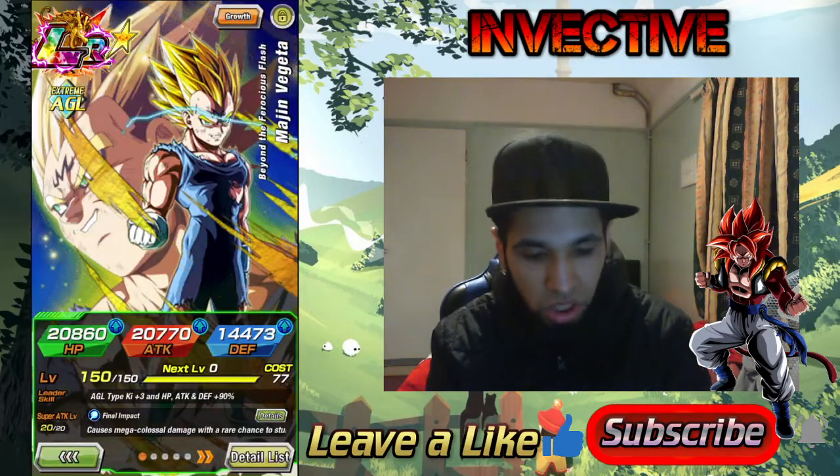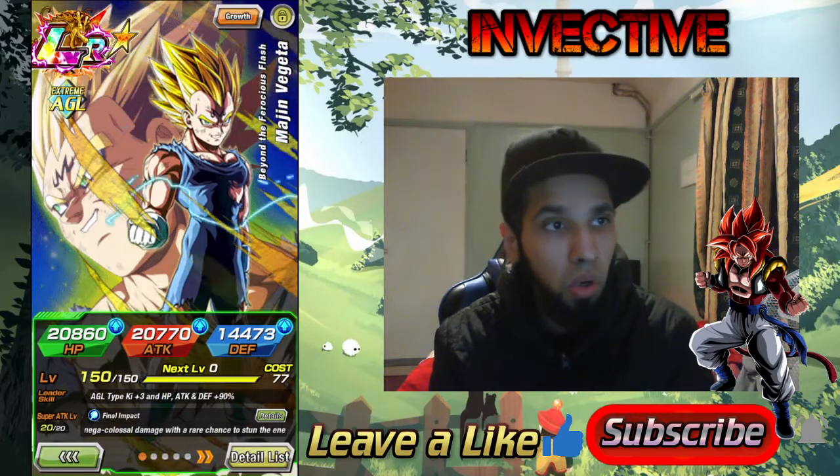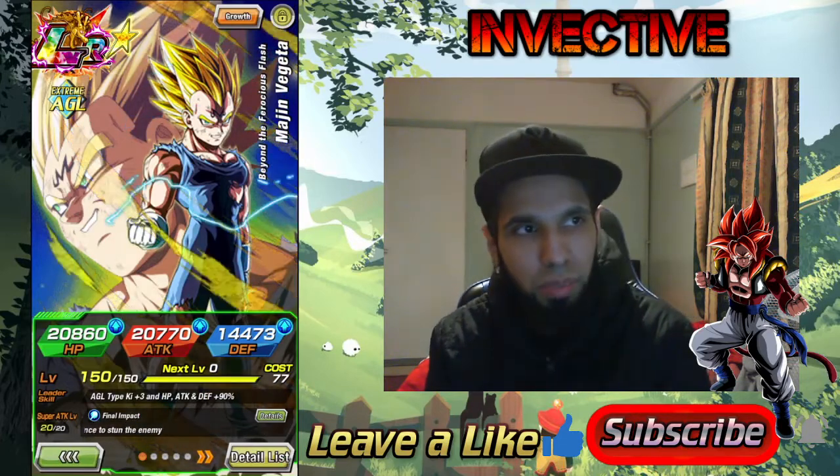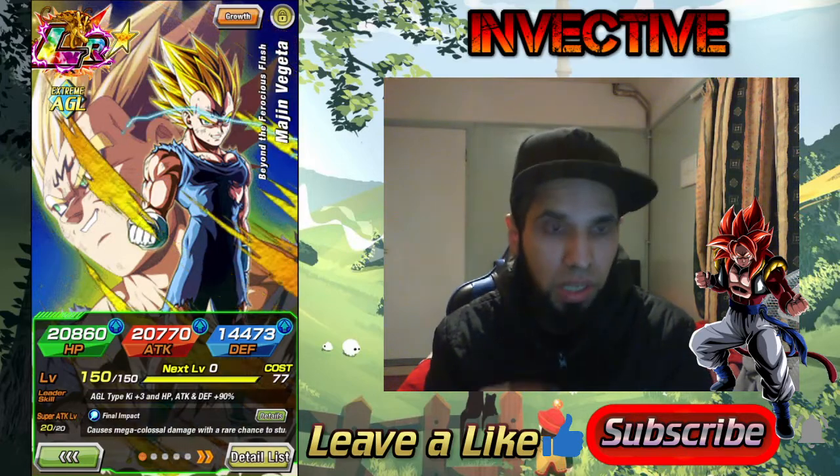Next up I have Majin Vegeta — stunning. The mega colossal super attack just does really high damage, and there are a lot of STR type enemies in this stage, so Majin Vegeta is really, really excellent.